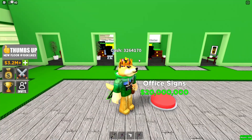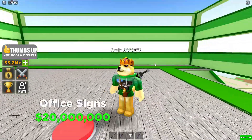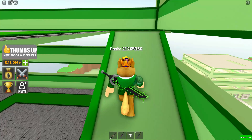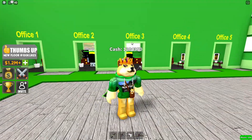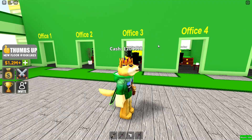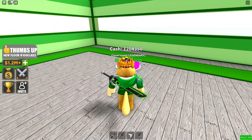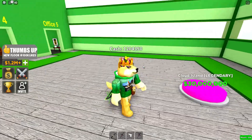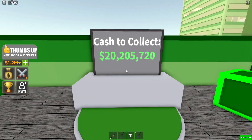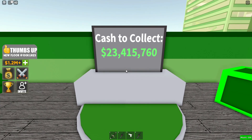They need signs for 20 million — I kind of have to get that to unlock the next floor. There we go, 21 million dollars — now they get signs labeled Office One through Office Five. I think they're happy. Next I can get a legendary cloud island for 30 million dollars — yes, we're getting a cloud island!